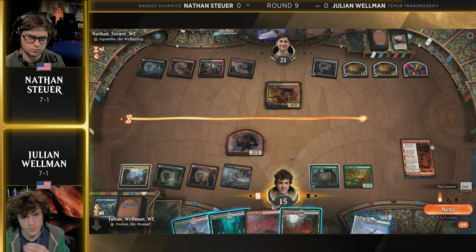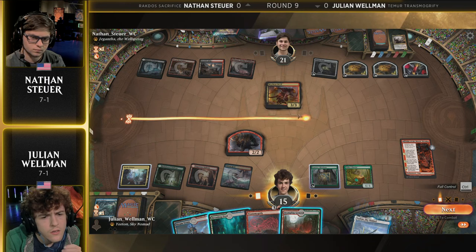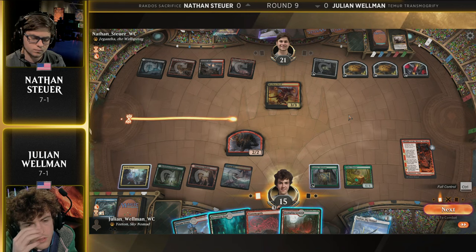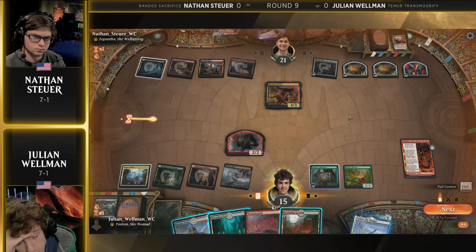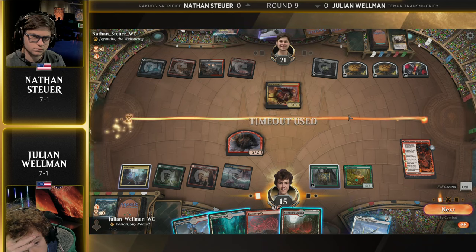On the other side of things, we have Nathan Stoyer. We don't know his hand, but we know the game plan. It's now, okay, I'm controlling the battlefield — when does his attention go towards face? And that's the thing with these Rakdos Sacrifice decks: the attention usually goes to the creature until all of a sudden you kind of look up and you're like, oh wow, Julian's at nine from all these Cauldron Familiar triggers, and then you really get to change your focus.